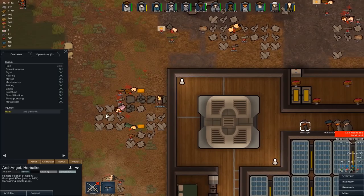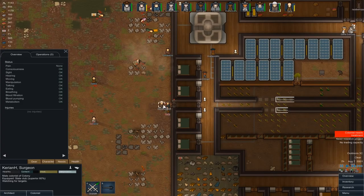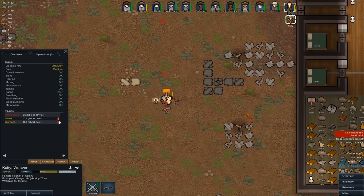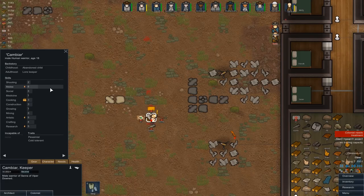Anyone else we're going to grab? Oh wait, there's another one — Minoka. Trigger happy, steadfast, psychically deaf — they're all pretty good. Capable of social is not the end of the world. Nice and young. Clavicle injury, no less. Those look like gunshots but not technically in very much trouble. Let's have Archangel go and grab Minoka. That was pretty painful to our turrets — we're going to need to set something better up in this respect soon.